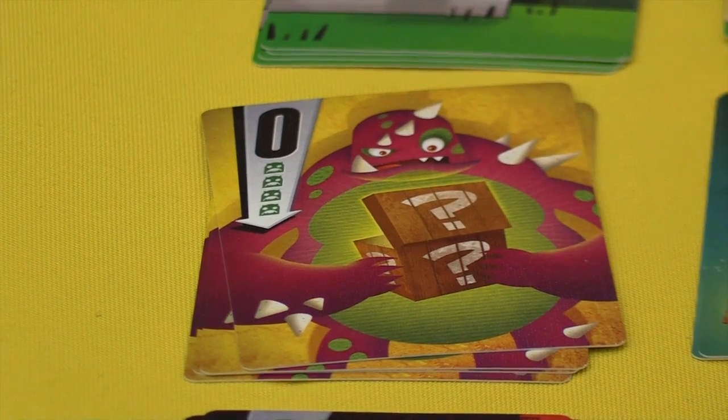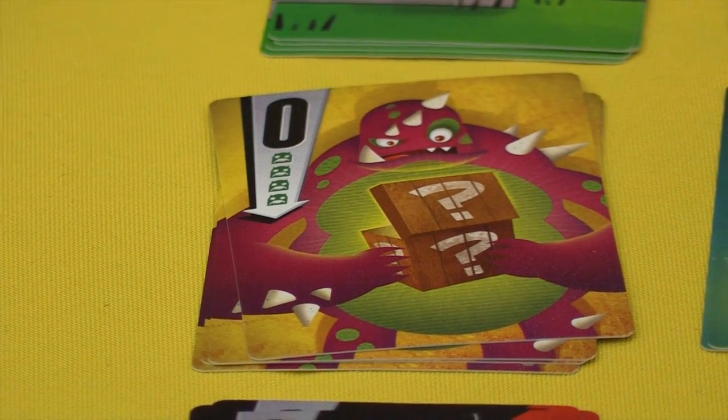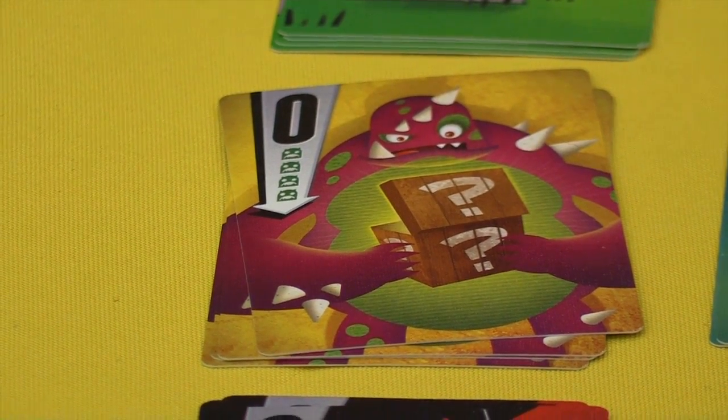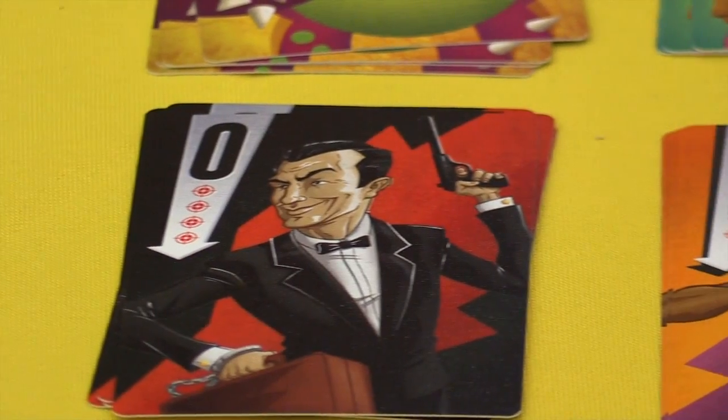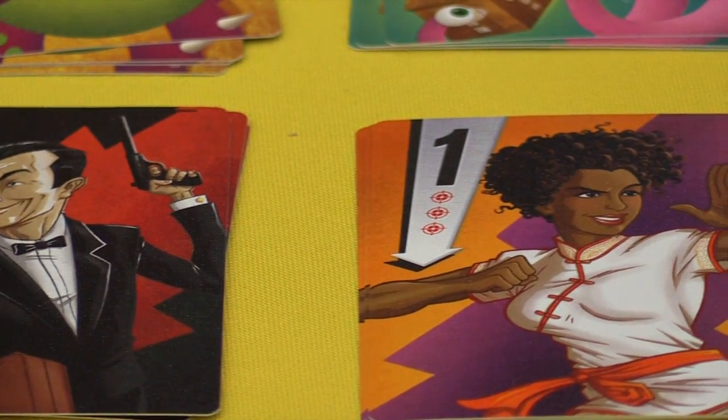The last thing you can do is sell secrets. You would discreetly hold two cards up and shield them from the rest of the players. If that player has the sum of those two cards, they have to show you. Then they give you that card and you must give them one of yours.